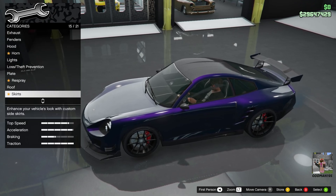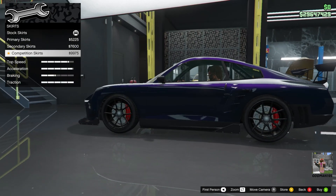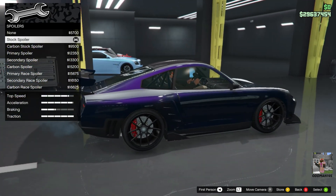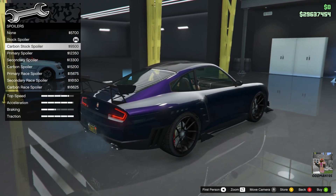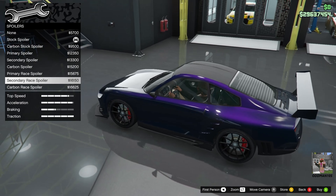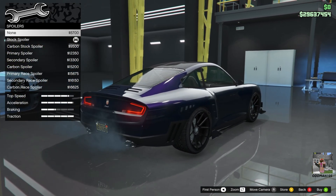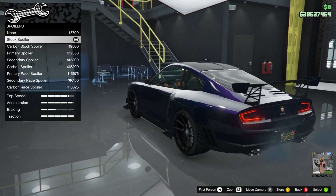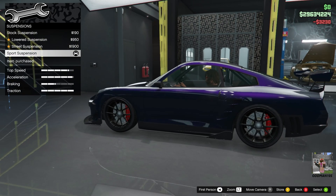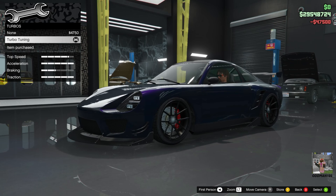Skirts: you've got primary, secondary, and competition — let's put the competition skirts on this one. Spoiler: this is going to be controversial — I'm going to leave the spoiler stock. There's no option to remove it, and you want to get the traction bonus anyway. I think the other spoilers just don't suit this car. There is an option for none, but if you take the spoiler off you lose the traction bonus, so we're keeping it stock — it looks fine and it's carbon too. Suspension: let's slam it. Transmission: full upgrade. Turbo: full upgrade. This car is going to perform like nothing you've ever seen before.